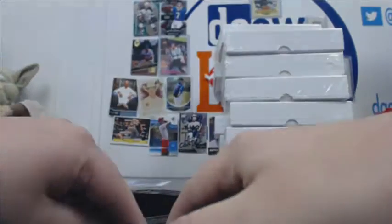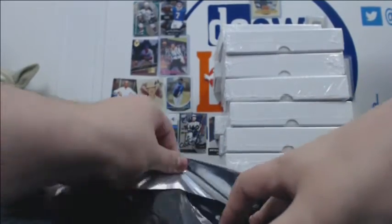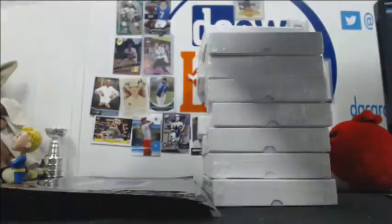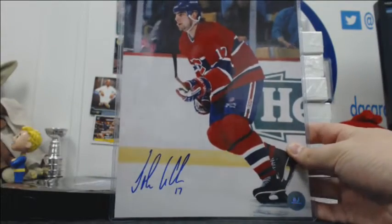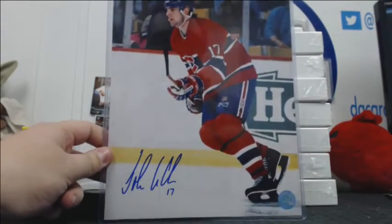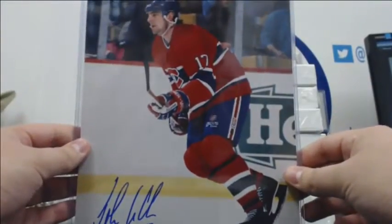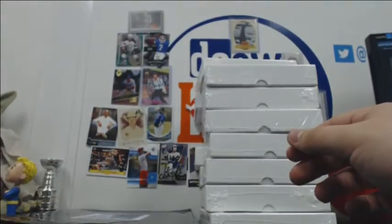Let's start with the 8x10s. Of course, my lovely assistant isn't here to help me. What is this? A John LeClair 8x10 auto with the Canadiens — there's the cert from AJ's. Known for the Legion of Doom line in Philly, but he did play for other teams. Not bad, good player.